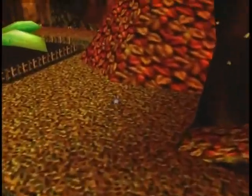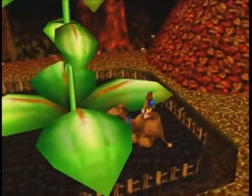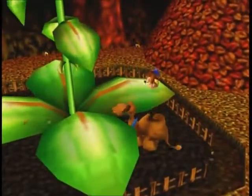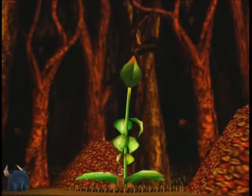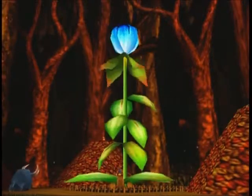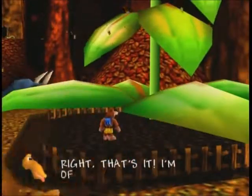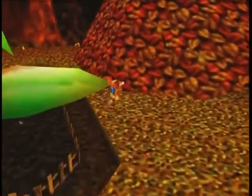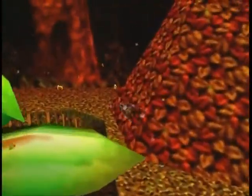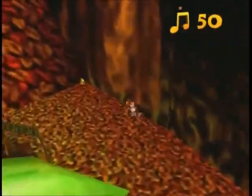We have this plant right here that we need to check on, and there's Goby again. After watering the flower two times, the flower grows and there's a jiggy. The flower says it's off to the lava world — you'll never find it there. I wonder what kind of lava world it's talking about. I have a feeling we'll find out soon enough.